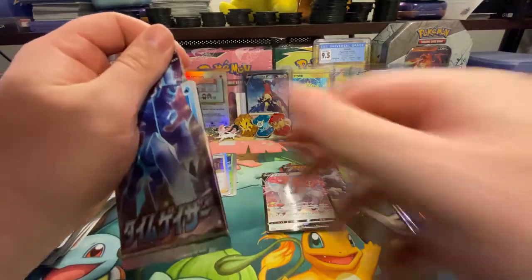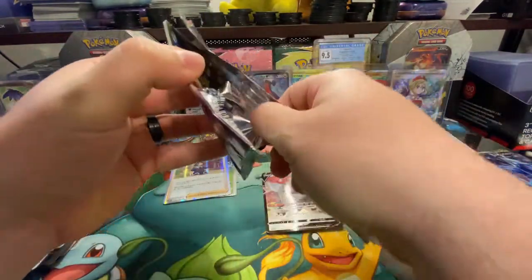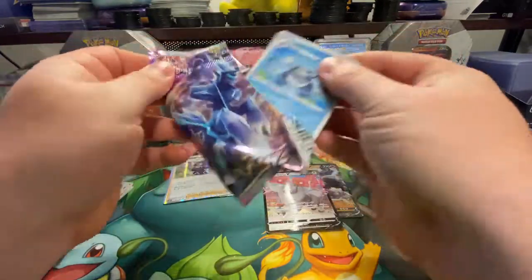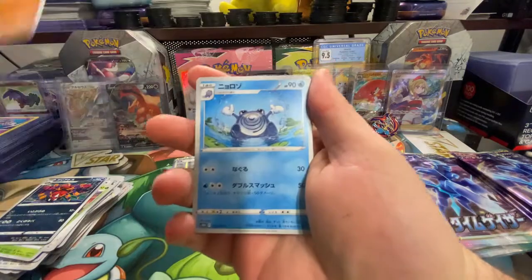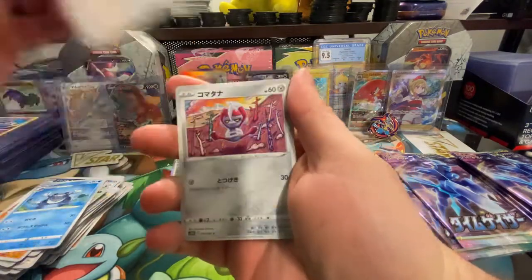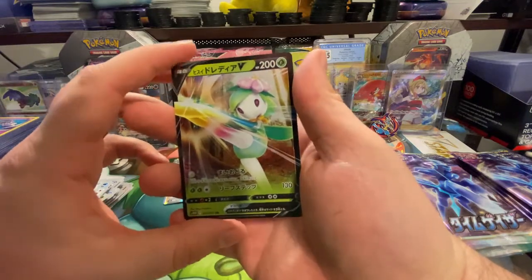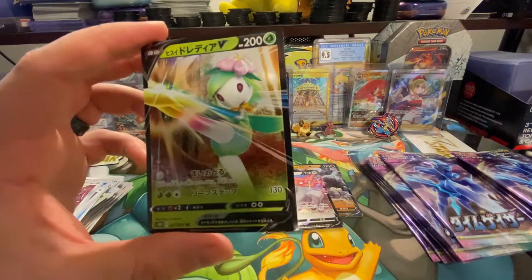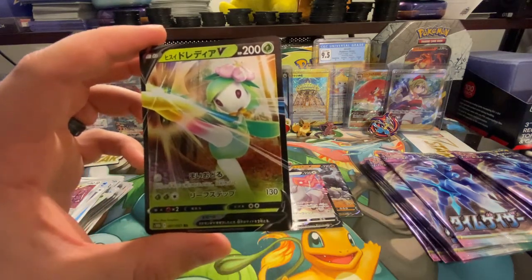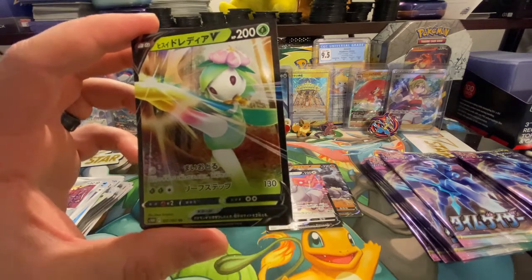I'm hoping all the big hits are all the way in the back. This is rare for me with the Japanese sets — I know that hits are in here, they're guaranteed. Here we go, we got a Lilligant V. I like the colors on this card. This is a Hisuian Lilligant V — the new region that's out there.